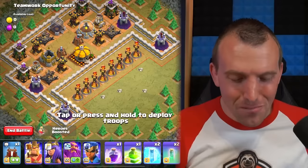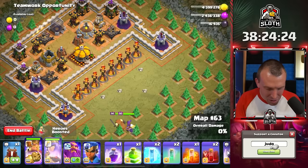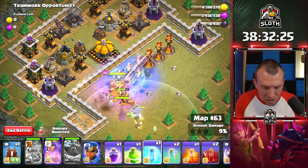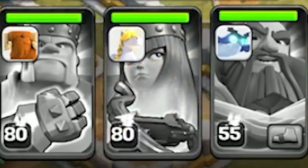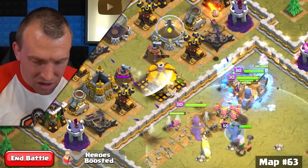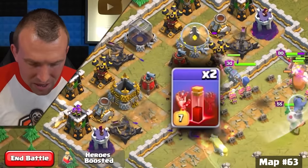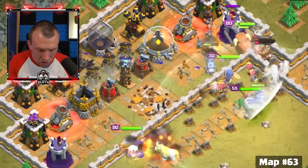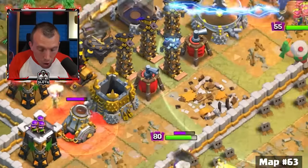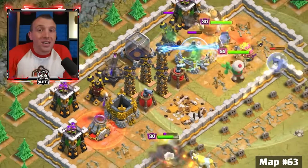I forgot about this map — how many single target Infernos is that? King, Queen, Grand Warden — use the King ability, Grand Warden ability. Are we going to have to freeze these? I don't know which one's locked onto the King. Royal Champion, Queen ability — let's freeze it again. We cannot have the King going down this early. There is a lot of defenses here. Let's use the skeleton spells on top of the Mortar since the Wizard Towers are distracted onto my heroes.